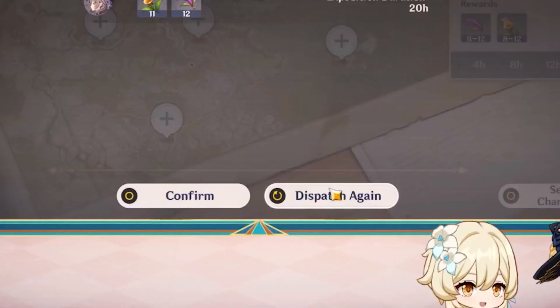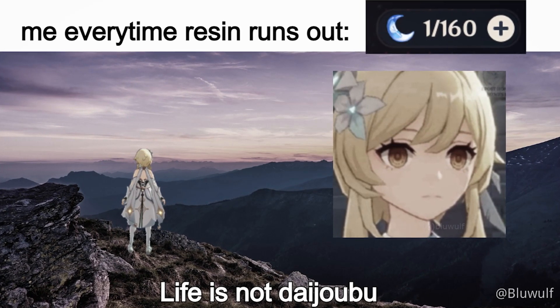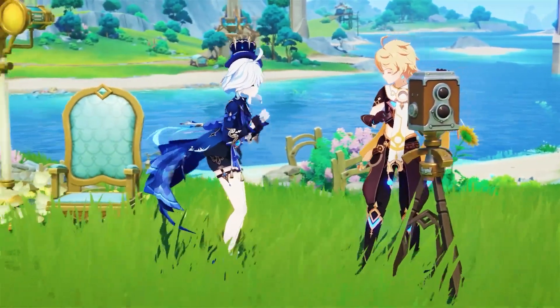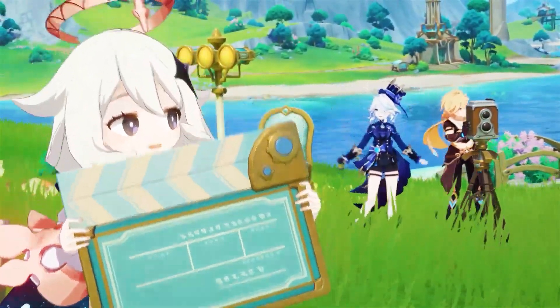Genshin Impact just added guns and a dispatch again option, but where is the reserve resin feature? Anyways, here is a rundown of everything that is coming with version 4.3, starting off with the new characters and event banners.